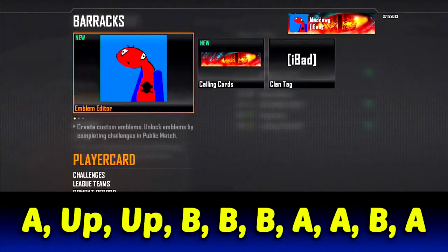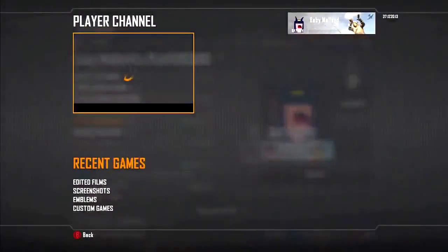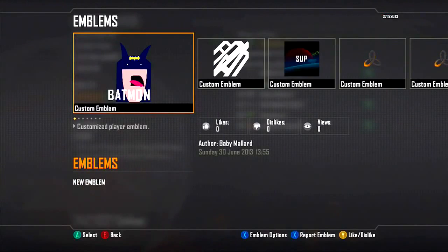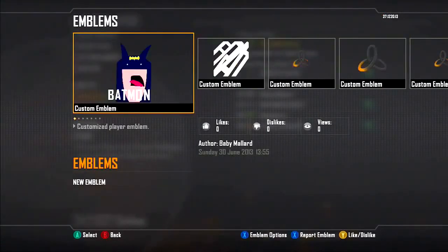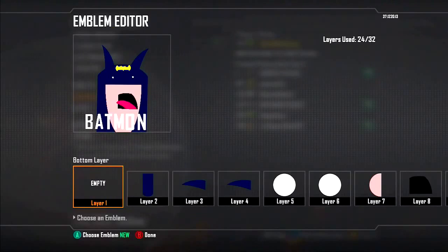Let me explain what the combo does. When you press A, you go to the Player Channel and the server tries to load up all your stuff. When you go up twice, you hover over Emblems. What we're doing is manipulating how it loads — before it's able to load, we head over to our emblems, and instead of loading ours, it loads the emblems of the person you're stealing from.